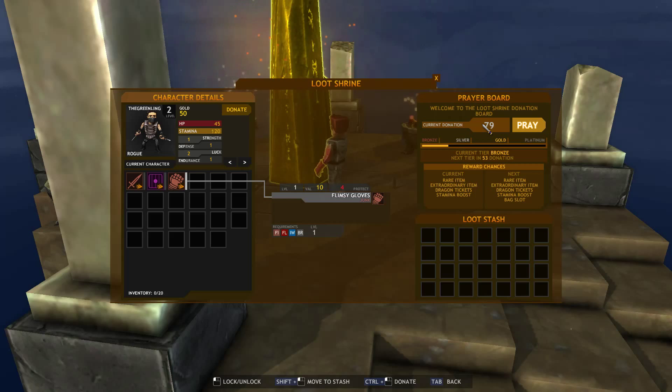I'm not sure if you can actually spend gold outside of the loot shrine — I haven't played that much. But as you continue to donate, you gain stuff further along in the rewards. Right now we might get a rare item, an extraordinary item, dragon tickets, a stamina boost, or a bag slot.